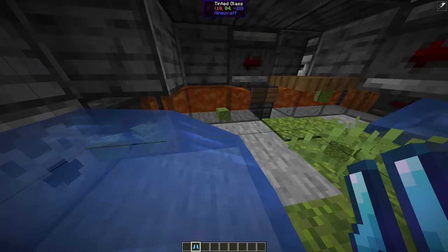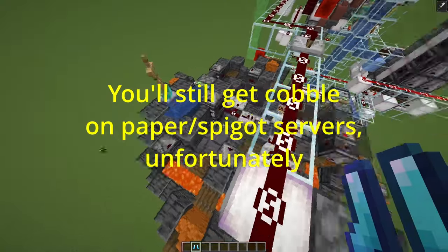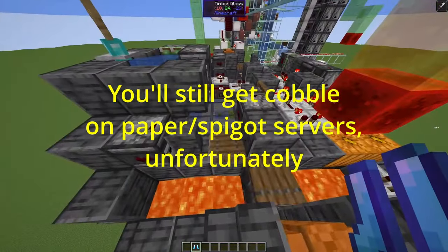The lava needs 1.5 seconds to set, and this is not guaranteed after a server reboot. Not with this farm — this farm will never generate cobble,